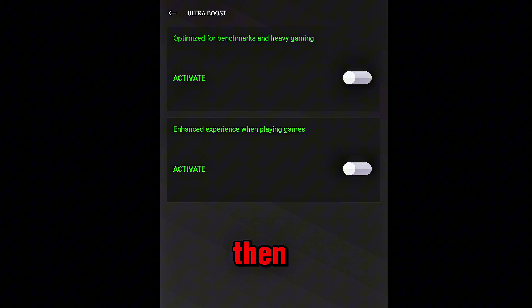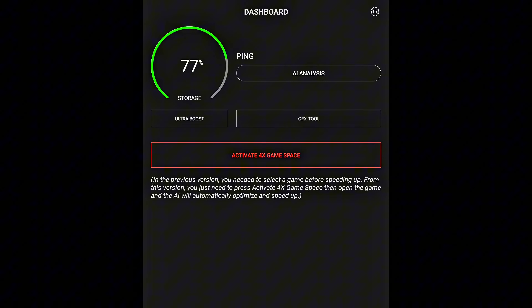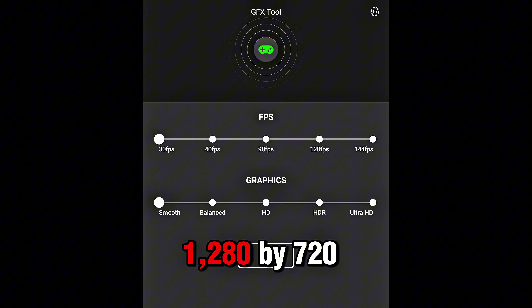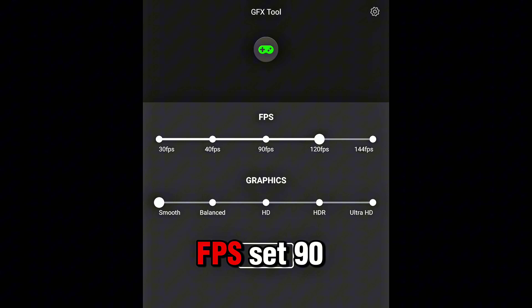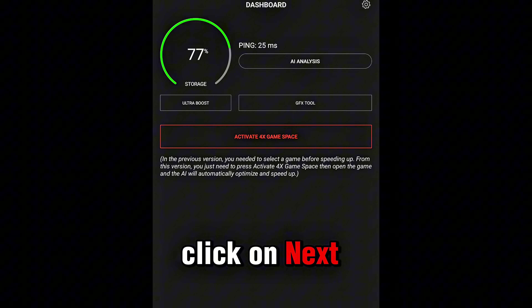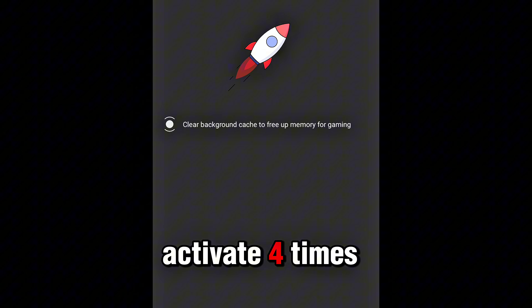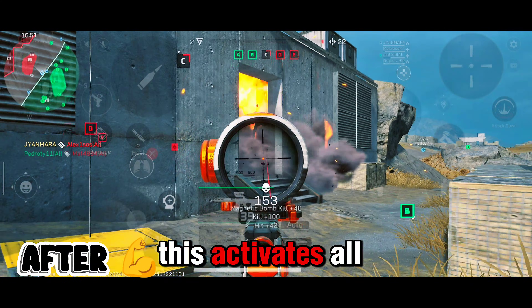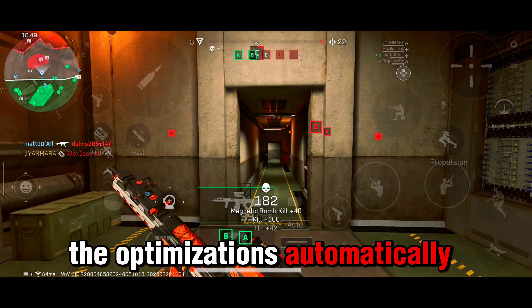First step: UltraBoost. Then set graphics to Smooth, resolution to 1280x720, and FPS to 90 or 120 if supported. Click on Next, then High Analysis. Click it, then activate 4X Game Space and wait. Once settings are saved, come back and launch Delta Force. This activates all the optimizations automatically.